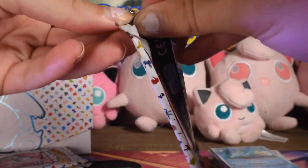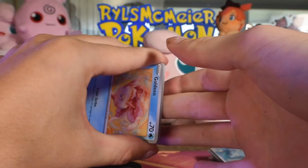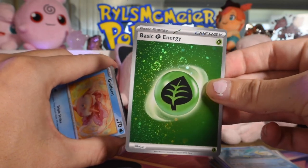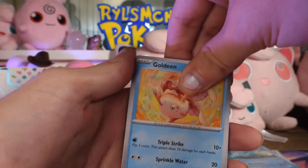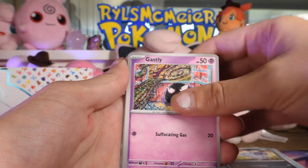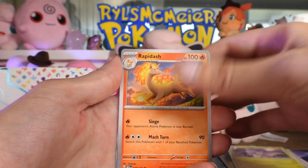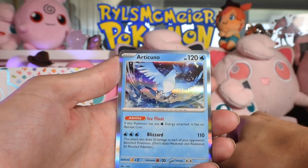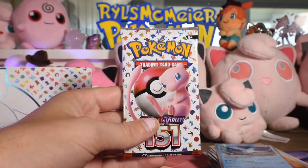We got our first hit of the video - let's keep it rolling, hits in every pack from now on, starting with a holo energy! Look at that, I called it - and it's got some sweet swirls on it. The swirls on these have been great. Pack six: Goldeen, Nidoran, Gastly, Paris, Daisy's Help normal, Venomoth, Rapidash, Oddish reverse, Cubone reverse - and we're back to that.